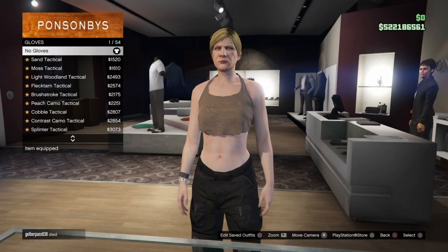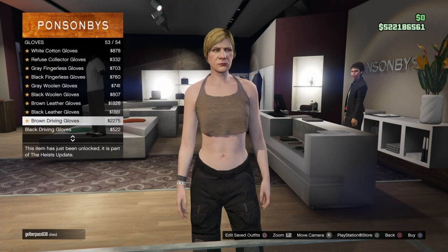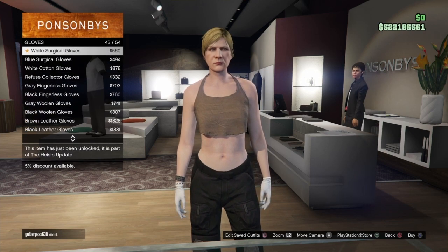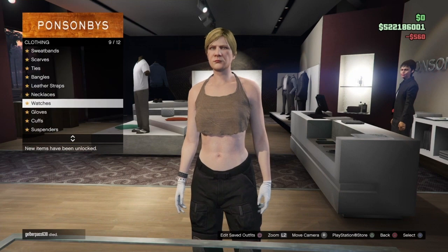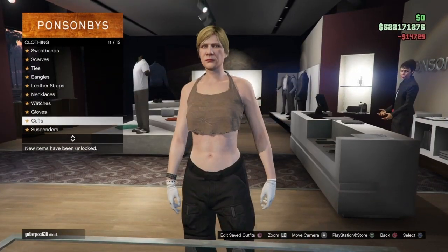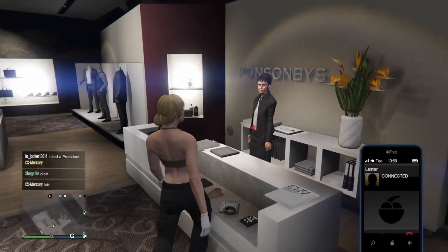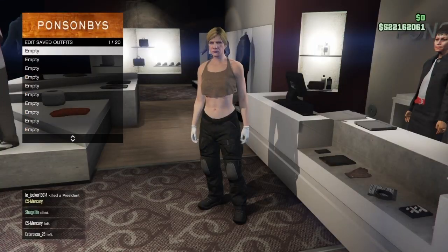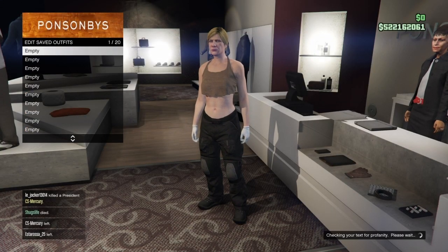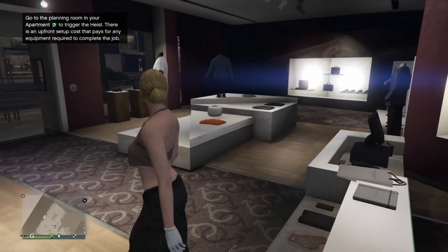Once you've bought that, back out and go to the accessory section, then go to gloves. You want the white surgical gloves which should be number 43 — select them. Make sure you take off all accessories except the gloves. Once you have the gloves on, go ahead and save the outfit. This is the first component outfit for the Redtron outfit.